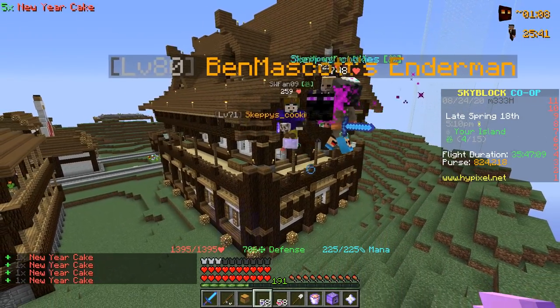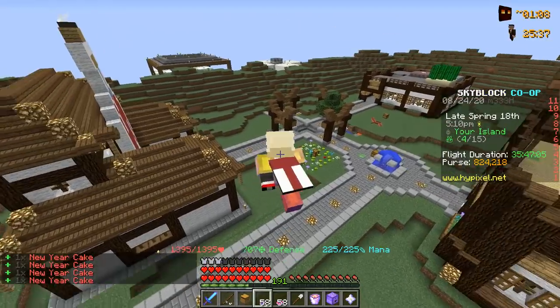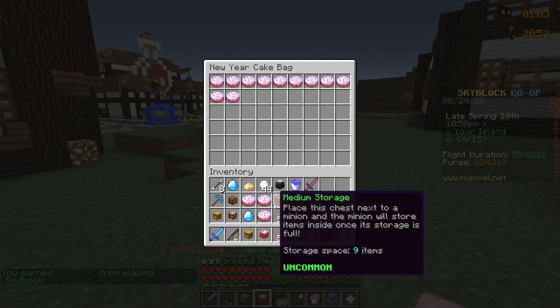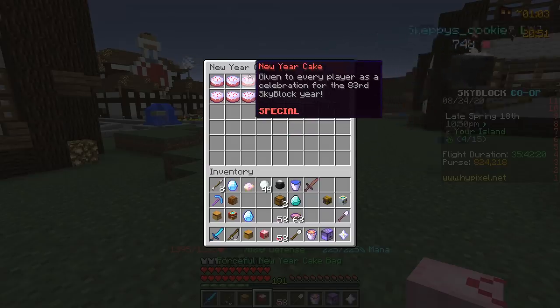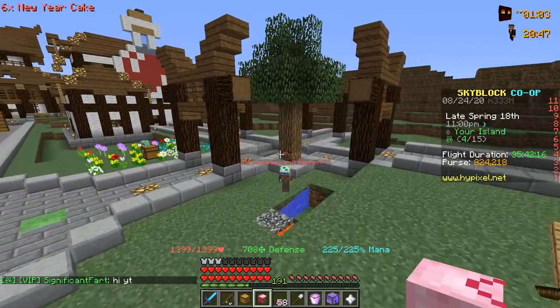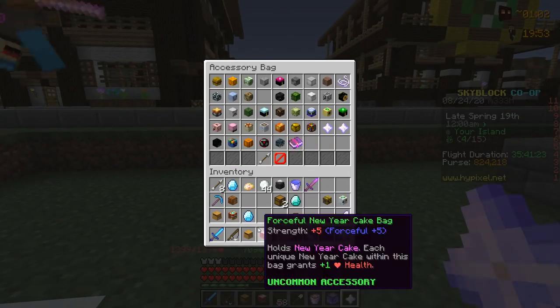Since I've been on the quest for New Year cakes, some of you have been gifting me cakes you don't need — I don't normally take handouts, but the cakes are so annoying to obtain. Opening up the New Year cake bag, we have some new cakes to add. As you can see in the bottom left corner, we just added 4 HP and we're almost at 1400 health now.